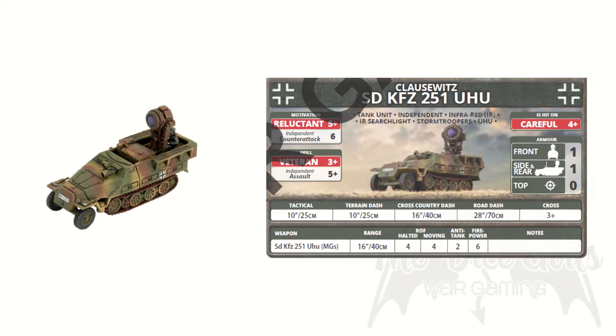Additionally, you can take the SD KFZ 251 Uhu within some units. This is a half-track with a dirty grey IR spotlight which negates the roll on the night visibility table entirely. You can simply spotlight one target within 32 inches, then all IR-equipped units can fire at that target without needing to roll on the table. All very fluffy, all very flavourful.